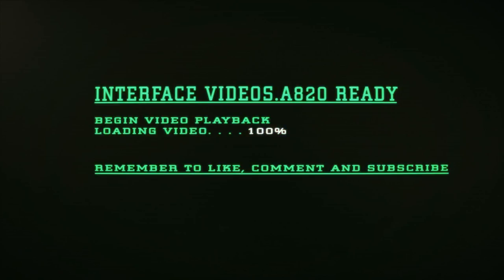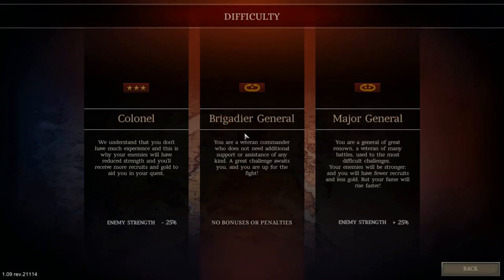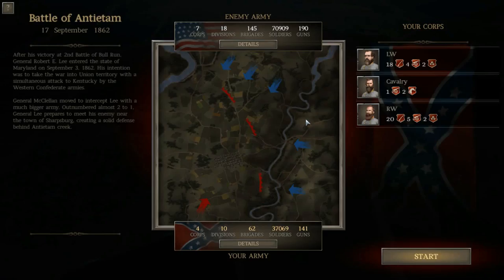Hello guys, it's been a while since we've done some Ultimate General Civil War and I want to try a battle that's going to be a bit of a challenge. We're going to try the Battle of Antietam as the Confederacy. As many of you know, the Battle of Antietam was won by the Union. We're going to be taking the center on medium difficulty and see how we do, since I've been away from the game for a while.